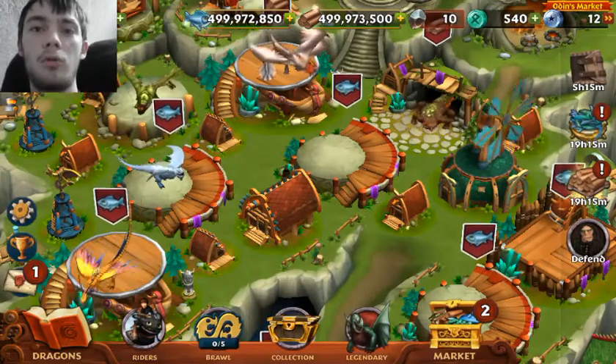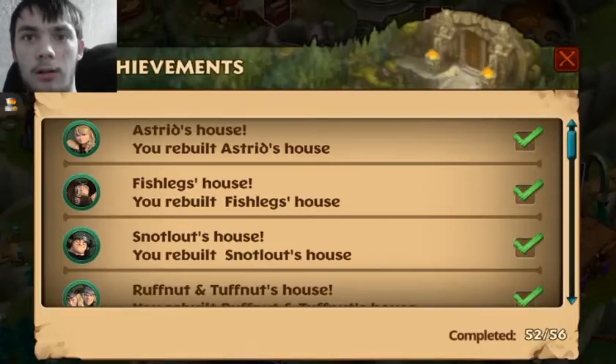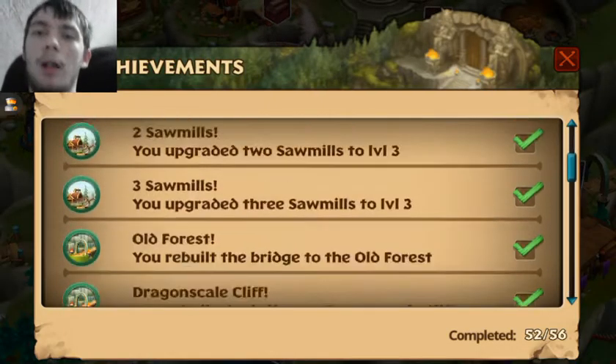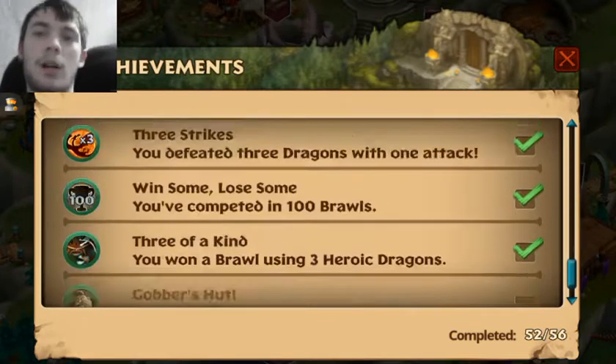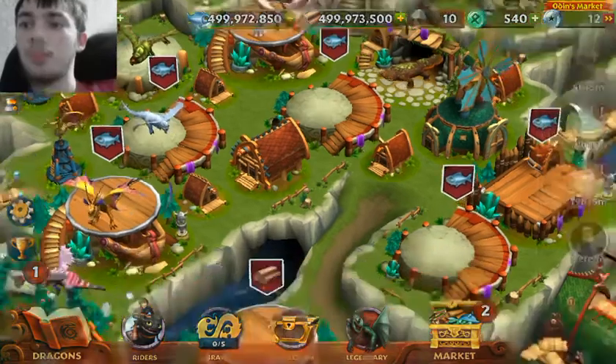But it is actually kind of cool that they did this. And I think they have a new — yeah, they do — they've got a new leaderboard thing, or that's the achievements. But you can click on it now and you can actually see all your achievements, instead of having to go into the help section to look for the achievements. And that's actually kind of useful too.